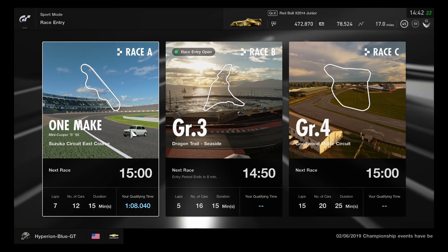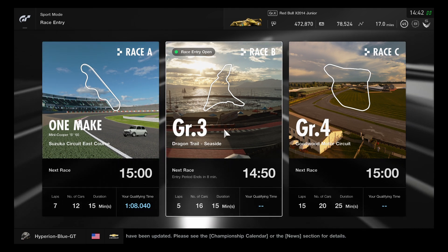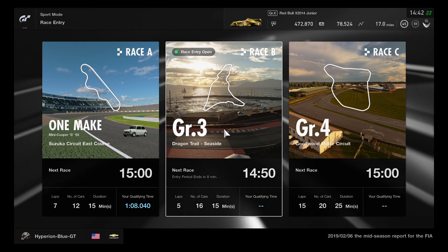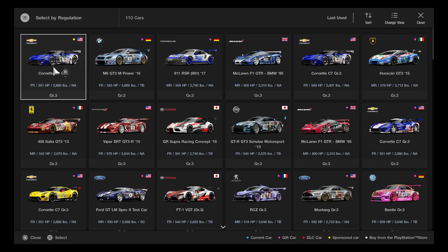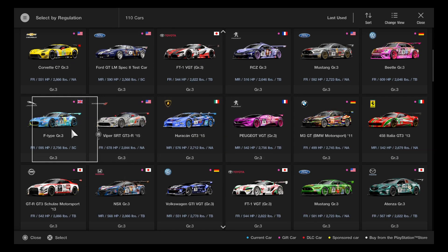Hey, what's going on you guys, this is Hyperion Blue GT for another daily race on Gran Turismo Sport. Looks like it's time for a Group 3 race on Dragon Trail Seaside for 5 laps. This is going to be very easy going and challenging, and it's quite good to have a rolling start.